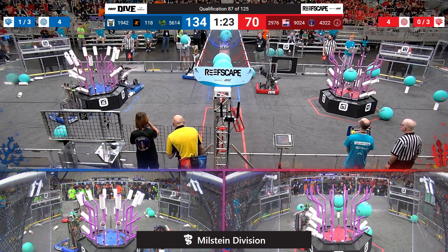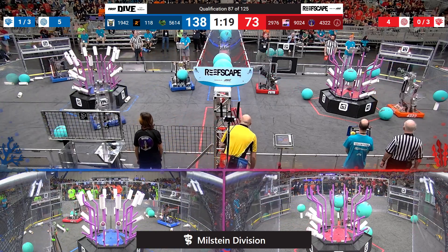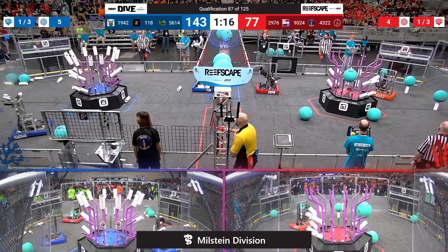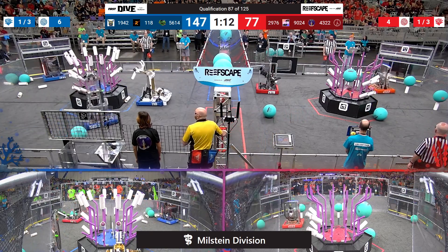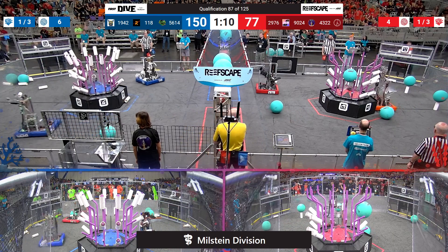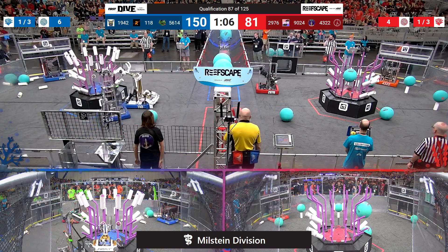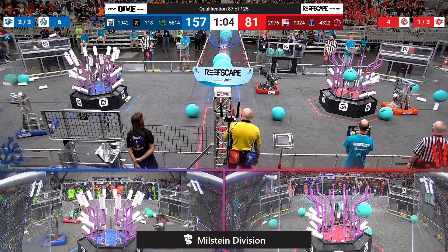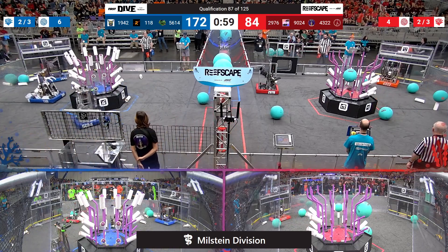That lowers our threshold for the coral ranking point from four levels to three. Meanwhile, Clockwork over on the red side of the field working exclusively on levels two and three. No coral scored at level four for our Red Alliance, who now trails 147-77. Clockwork going back for another score, starting to fill up that third level. Over on the blue side of the field, the reef is quickly filling up — just a few pegs open, most of which are down at level two.